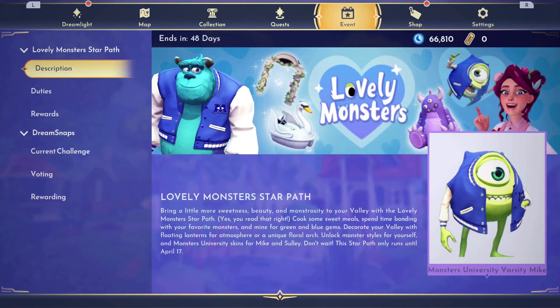The Lovely Monster Star Path for Disney Dreamlight Valley is out now with Update 9: The Laugh Floor. Let's look at everything that's in it. The Lovely Monster Star Path is going to run until April 17th.